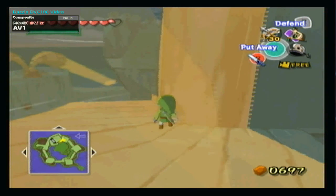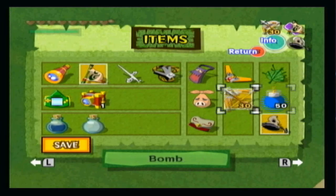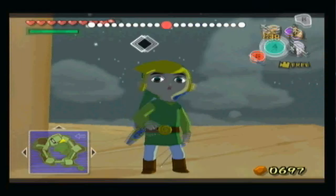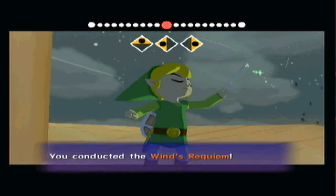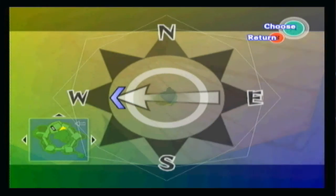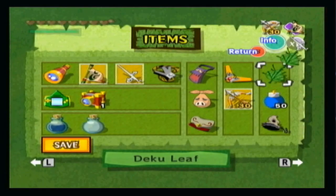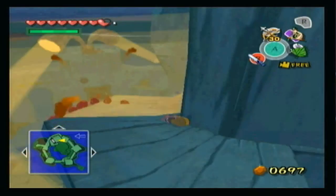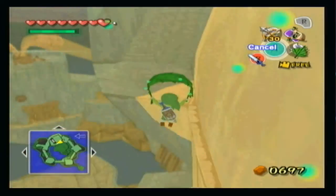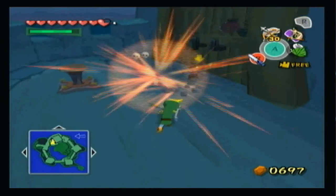Alright guys, I'm back. We still have a problem with bomb cannons and stuff but I think I've got an idea that might actually work. I think you guys already know what that's going to be — we're just going to basically skip out doing the whole shimmying across the wall, and pretty much fly over there using the Deku Leaf. It would help if I stopped getting blown up here. And wow, it actually did work! Holy shit — why didn't I do that the first time? That's crazy.